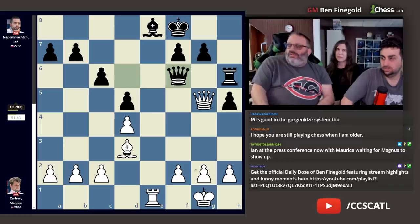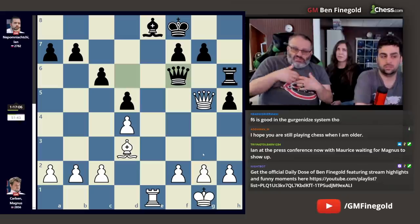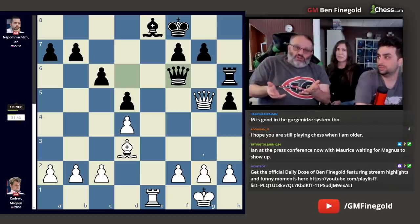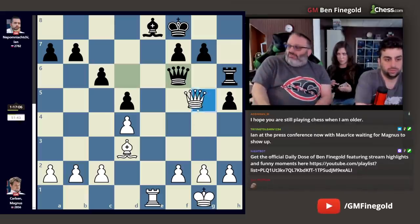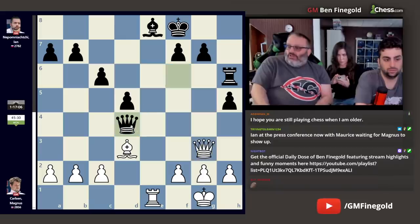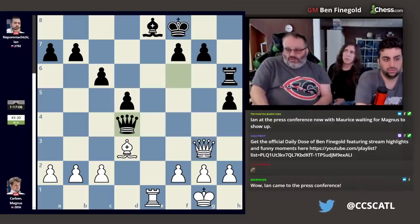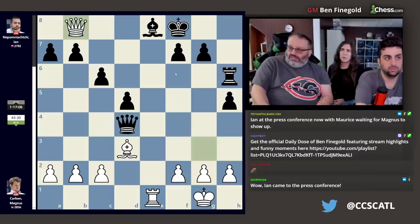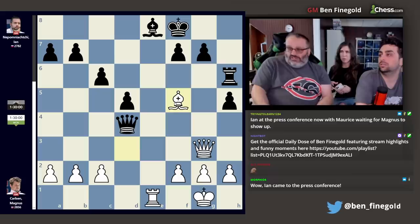He played queen f6. In this position, Magnus didn't play the most forceful way — he played the most solid way, and hoped that Jan would fall on his sword, which he did. The most accurate move is this. You can't play queen takes d4 for a funny reason. I think the reason Magnus didn't play queen g3 is he analyzed rook e6 and decided not to do it, which is correct. And I think Magnus just missed bishop f5, which is easy to miss. The point of bishop f5 is to stop rook e6.